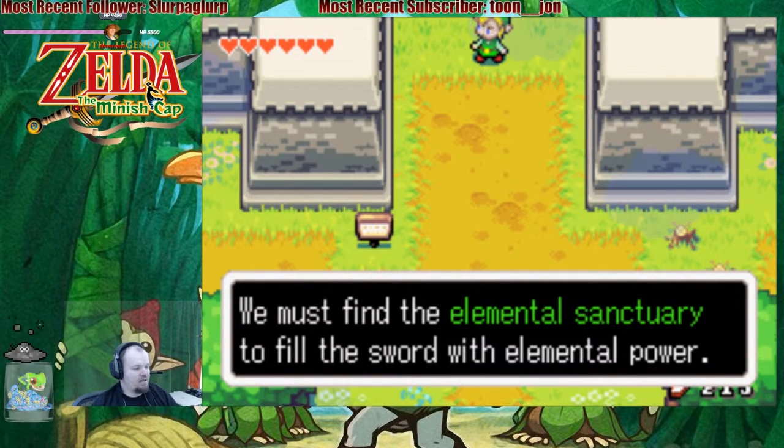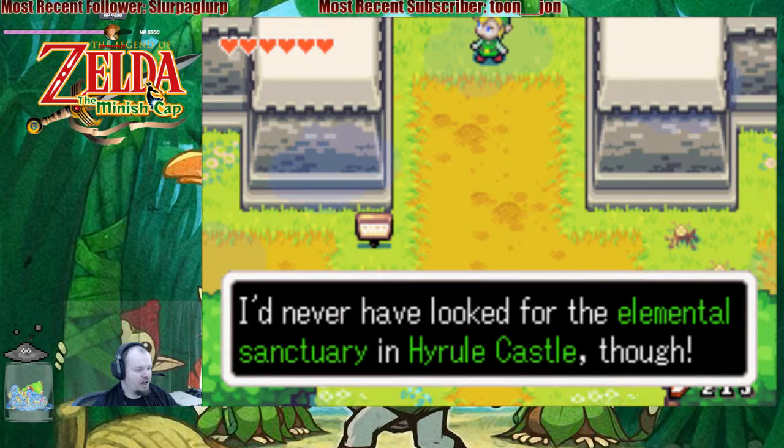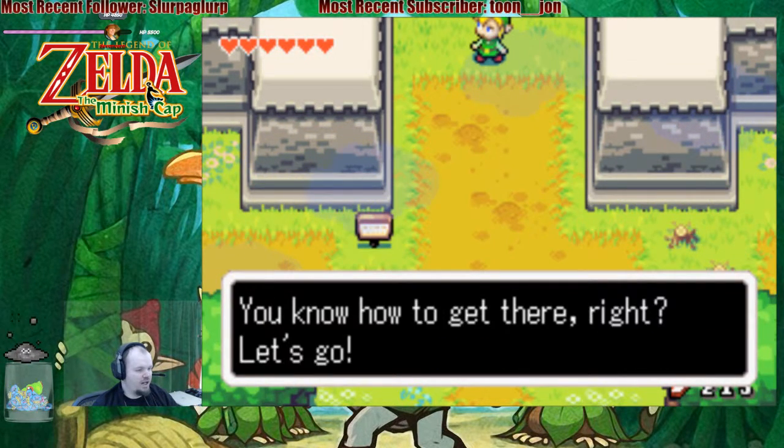We must find the elemental sanctuary and fill the sword with elemental power. I've never looked for the elemental sanctuary in Hyrule Castle before. You know how to get there, right? Let's go!